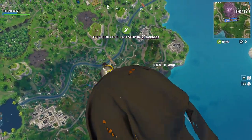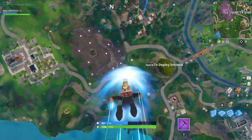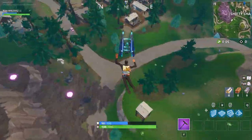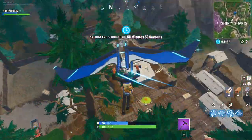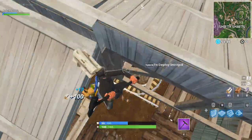Go straight down a bit further from the place and then land at your spot when the glider comes up. This will help you because you will be able to see if there are enemies that have already landed or are going to land before you, and then you can just land someplace else.